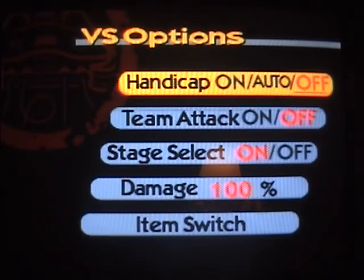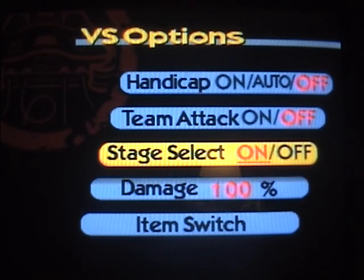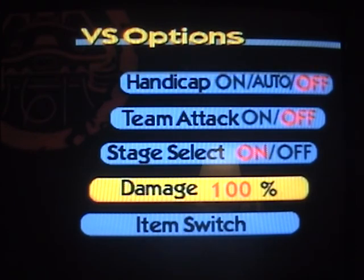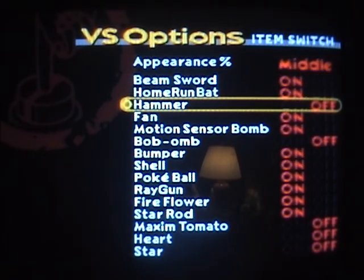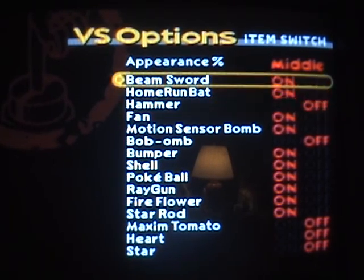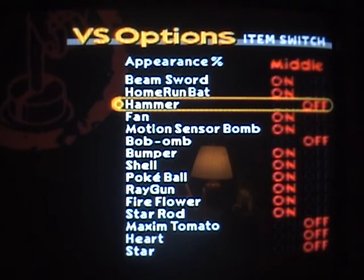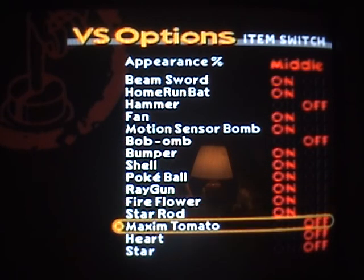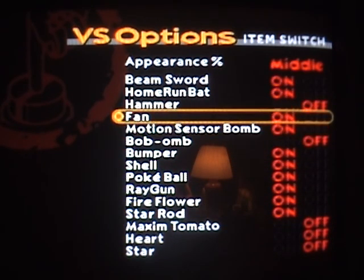Here are the other settings. You can have Handicap on — I'm not quite sure what that is, so I'm just gonna keep it off. Team Attack, let's keep that off. Stage Select, you can turn that on and off — keep that on, obviously. Damage, I'll keep it 100% for now. And Item Switch, you can turn off and on all the items. I'm gonna keep most items on, but I'm gonna turn off the really powerful ones like the Hammer, the Bob-omb, the Max Tomato, Heart, and Star — the ones that are really cheap and if you get them, you'll basically dominate the other player.